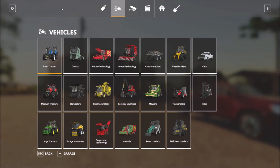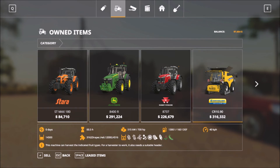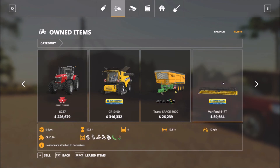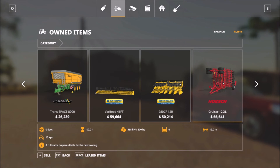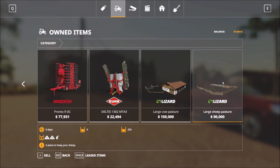Let's see what we get in the garage. You get three medium-sized tractors, the harvester, a trailer, the header for the harvester — two headers, corn and crop — then some field equipment and the Cowan sheep pasture. Those are everything included.